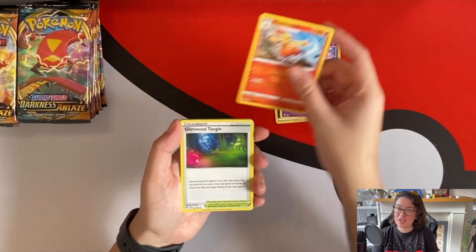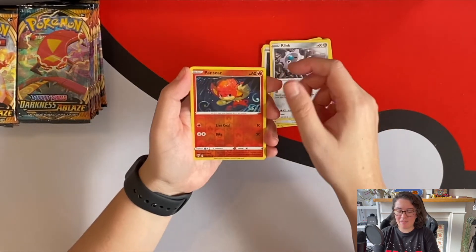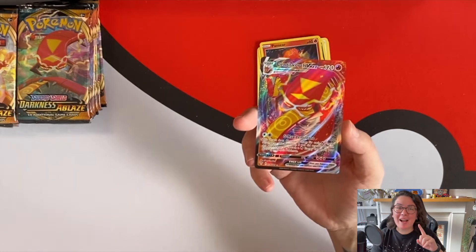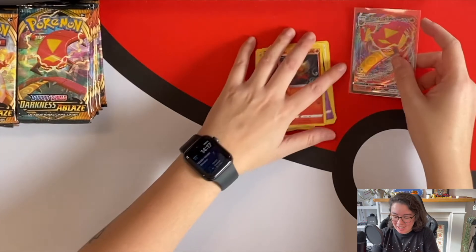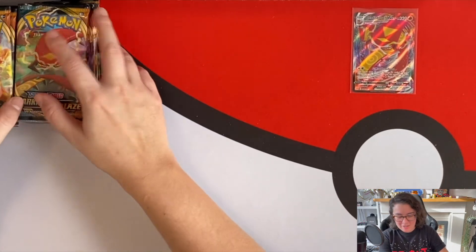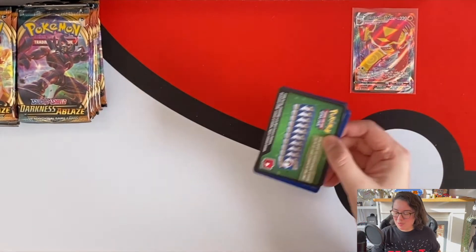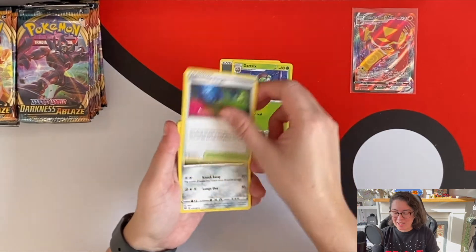Started off well — let's see what they bring us. A Charizard perhaps? What can we find in this set? A reverse Pansear... oh my god! First pack! We go straight into a Centiskorch VMAX! This is gonna be a very different story. I don't even know which side I took the packs from, but first pack magic!